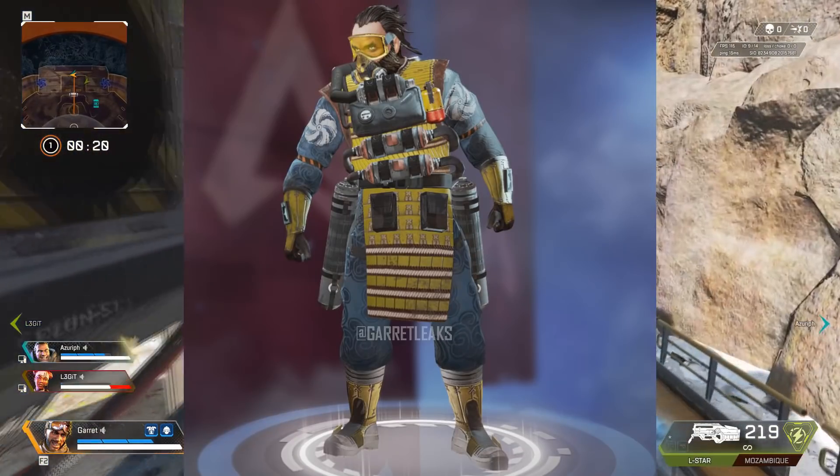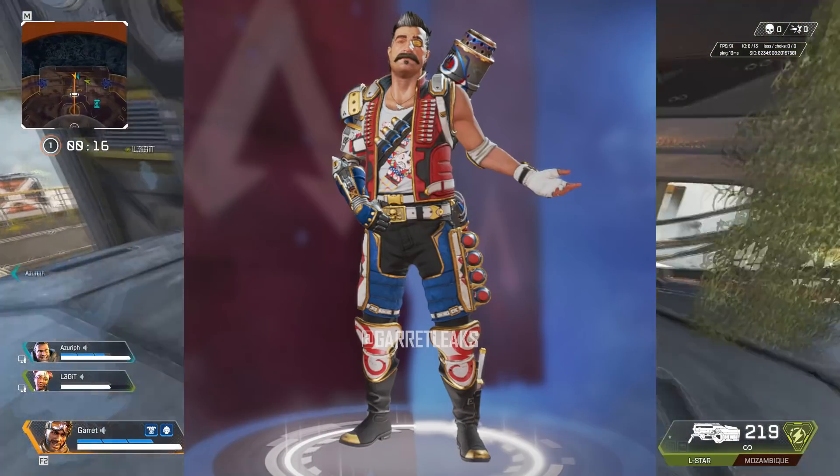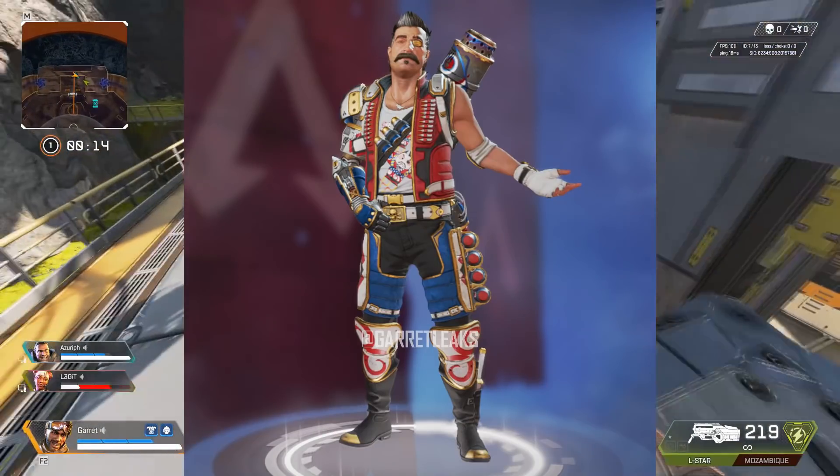Here is the Rare Caustic with a lab coat that looks like Samurai armor. And here is an Epic Fuse with clear Japanese influence. And here is an Epic Emlock, maybe in school time.